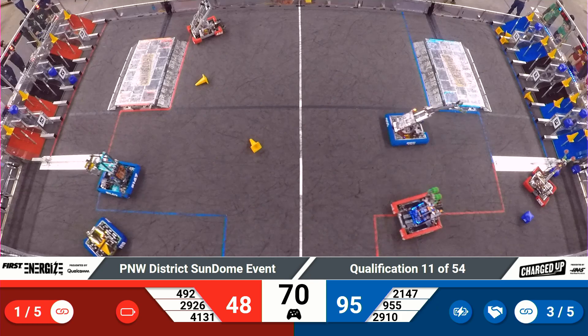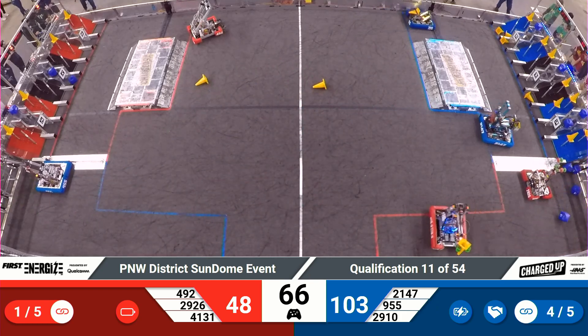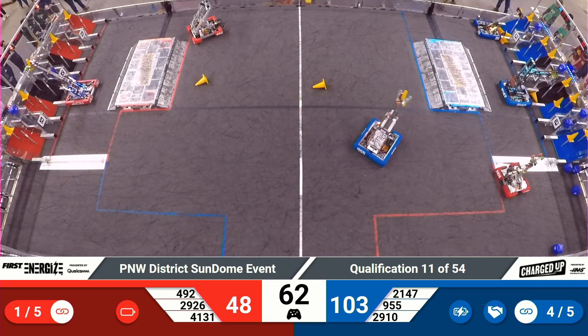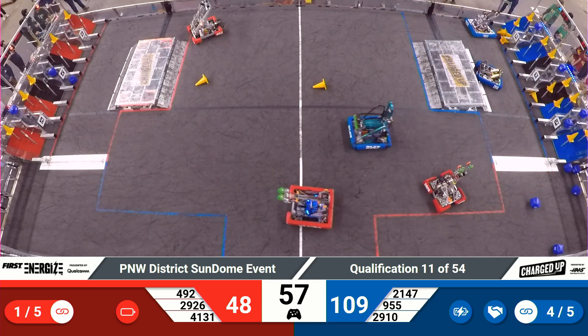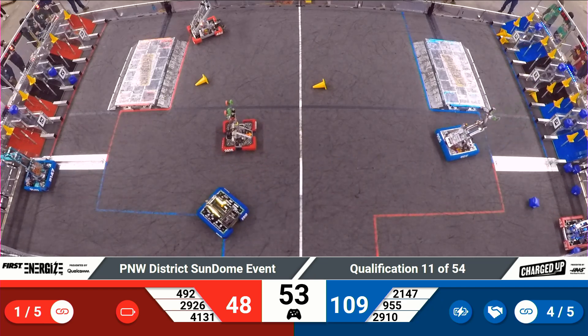They actually give up on the cone they were going for, go to the loading zone, zip around, and they're going to join their Alliance partners. Team Chuck — Chuck out of Spokane — bringing up that cone. Looks like they're going to aim for a middle row, and they'll get there successfully for three points, following the score there from Jack in the Bot.